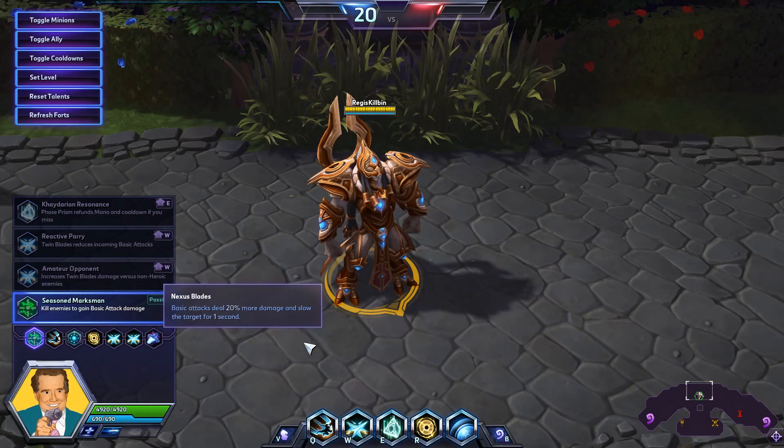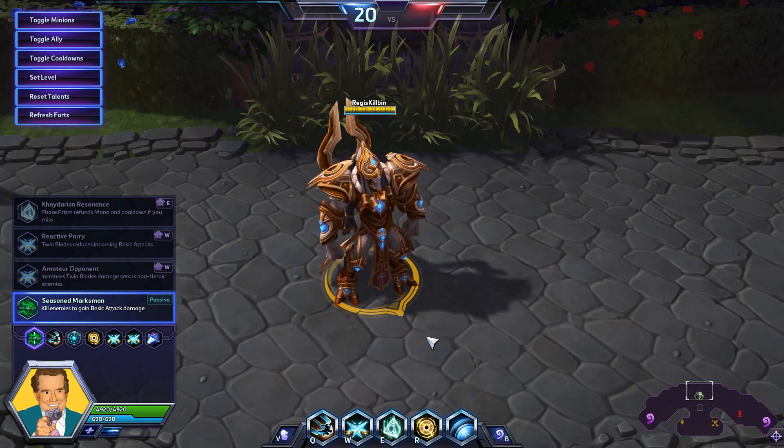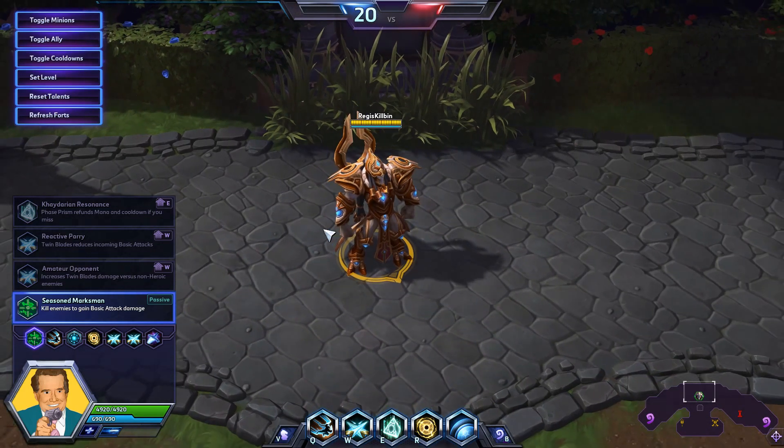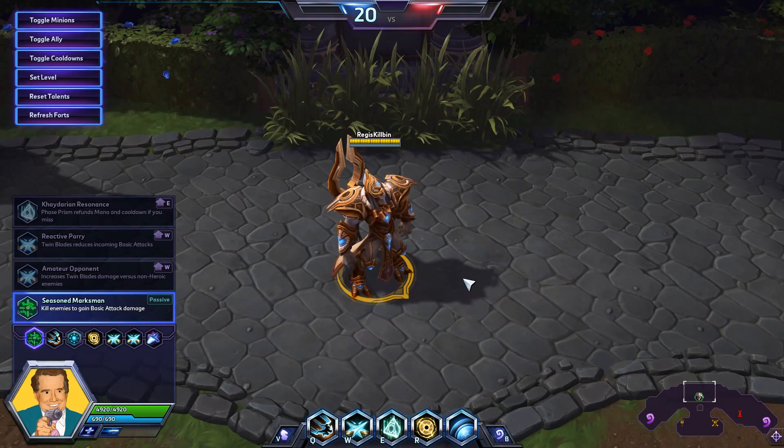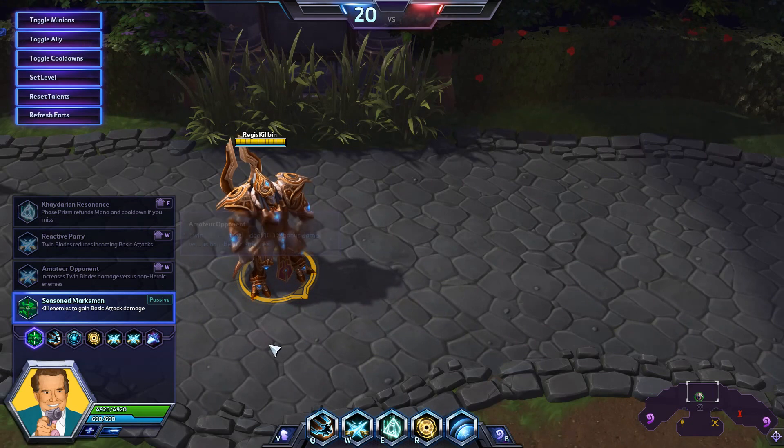This is an Artanis build that is all about doing damage. Artanis is a warrior by classification, but really sometimes feels more like a bruiser or almost even an assassin, given the fact that he can do quite a bit of burst damage if you build him correctly. This build is essentially an auto-attack build that is going to make Artanis very scary for opponents any time he's able to close distance and hit them with a flurry of auto-attacks.